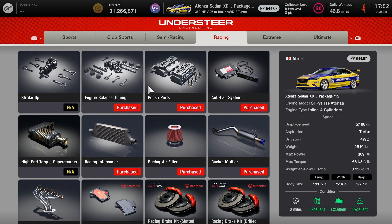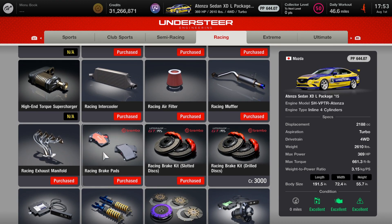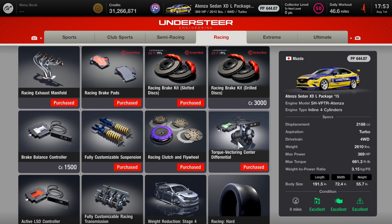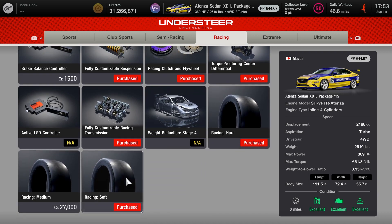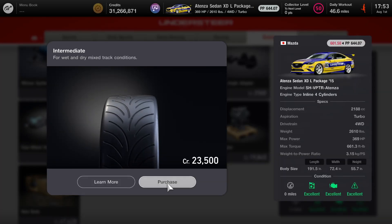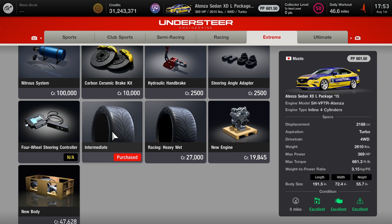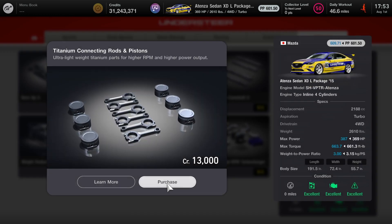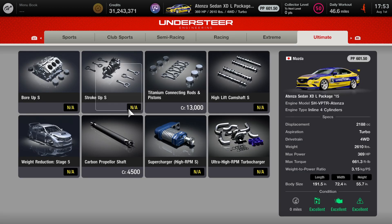For racing: engine balance tuning, polish ports, anti-lag system, racing intercooler, racing air filter, racing muffler, racing exhaust manifold, racing brake pads, racing brake kit, fully customized suspension, racing clutch and flywheel, and torque filtering center. Also a fully customizable racing transmission — and you want to be using the racing soft tires. For extreme, just to be on the safe side, go ahead and purchase intermediate tires in case of rain. The ultimate parts consist of titanium connecting rods and pistons, and a carbon propeller shaft — I'm not purchasing those. That's all the tuning parts for the car.